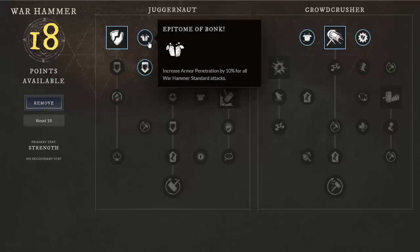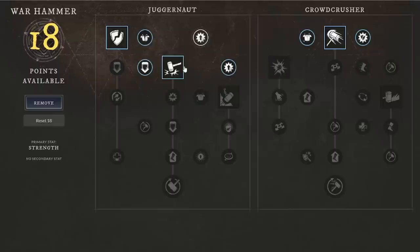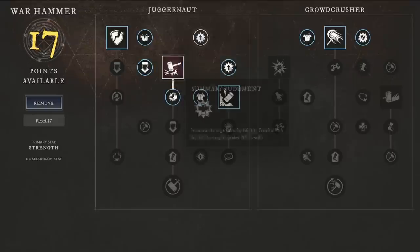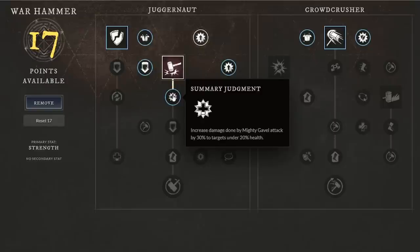From there you have increased armor penetration by 10 for all warhammer standard attacks, which is a good option if you're going against heavy or medium armor. If you're facing light armor and need to do a lot of damage quickly, you can skip that. The big thing we're focusing on is Mighty Gavel — an overhead leap attack that crushes down on enemies dealing 140 weapon damage.